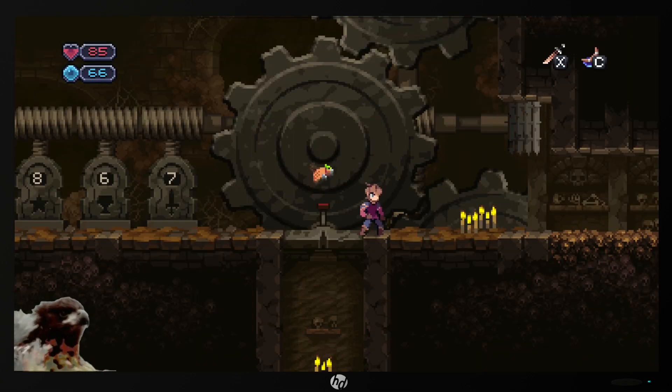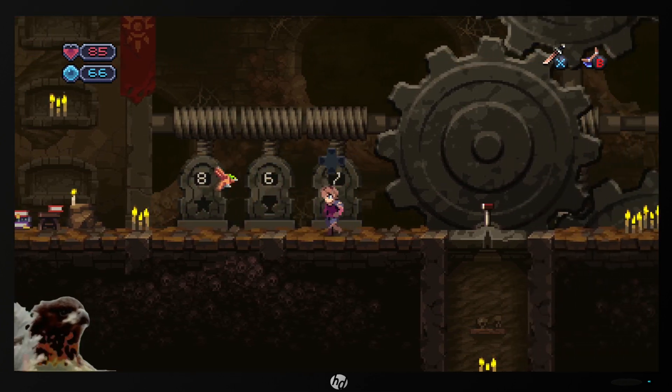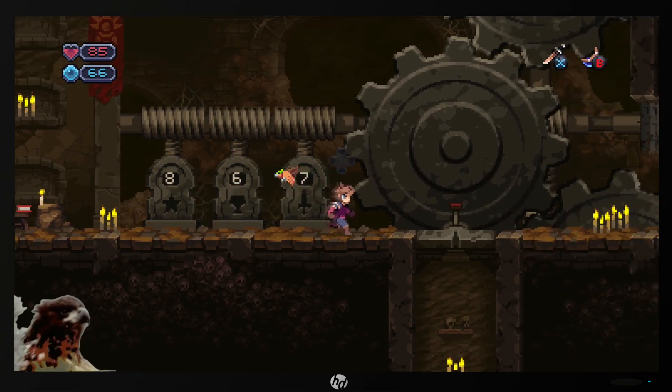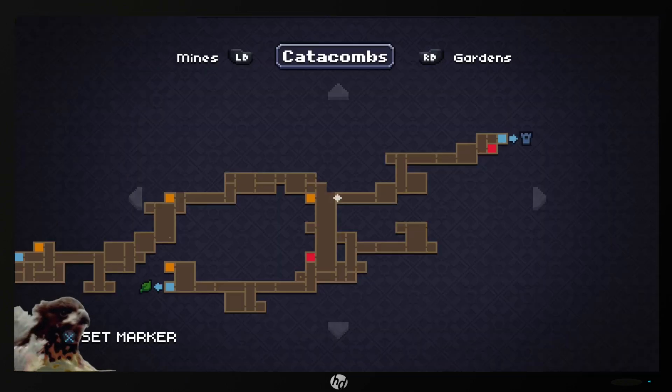This is the door I'm telling you about. You will need the stars, the chalices, and the swords. Once you have that, pull this lever and this door will open. Then you'll finally be able to get further in the game.